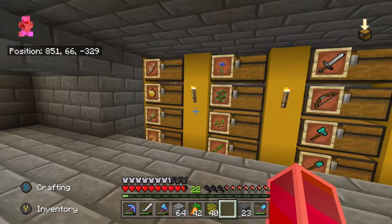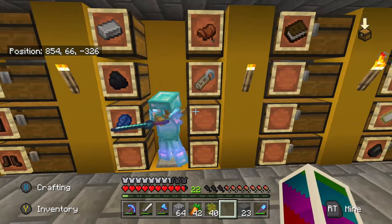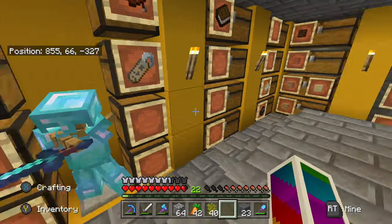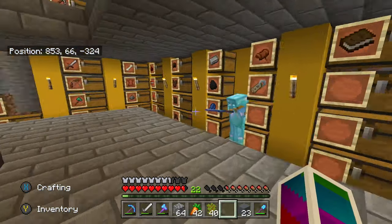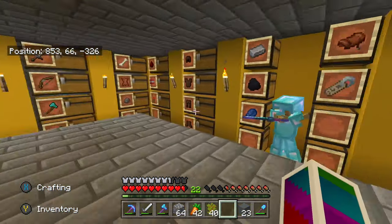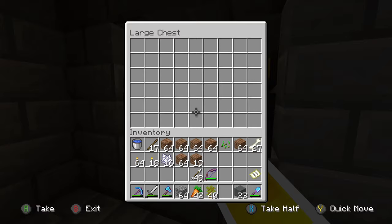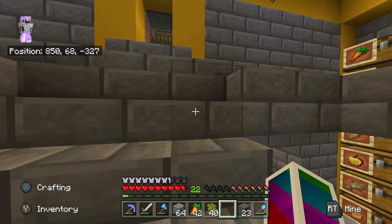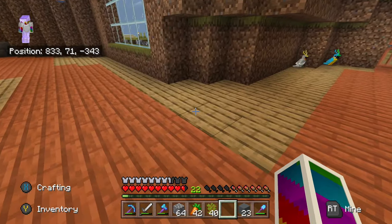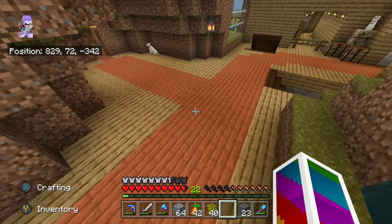Up here we have four chests on each column on the bottom. We still have some space, so we didn't fill it quite up, which I think is a good idea because in the future we're going to get more items. We also have a back section with nothing in it right now, so that's extra storage.